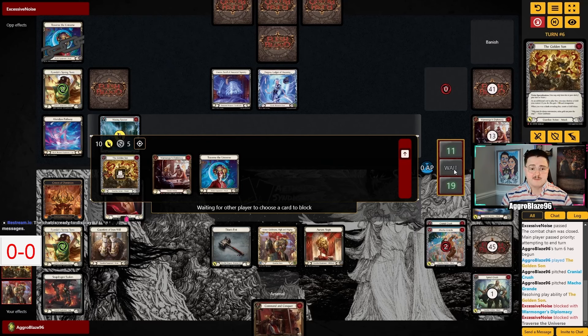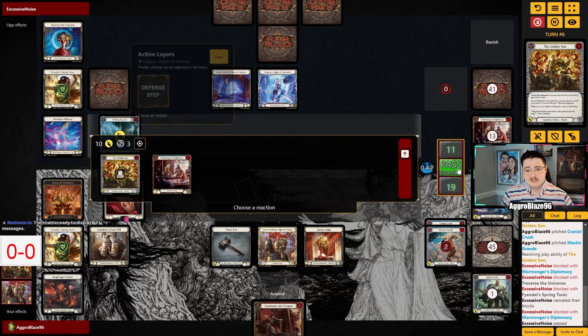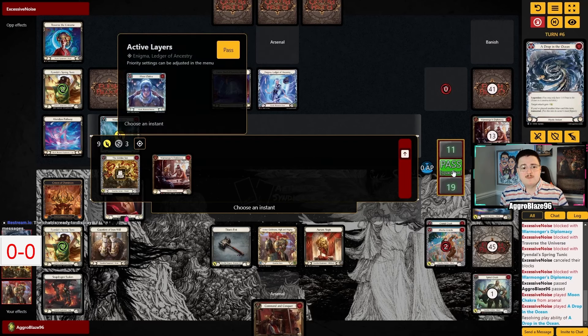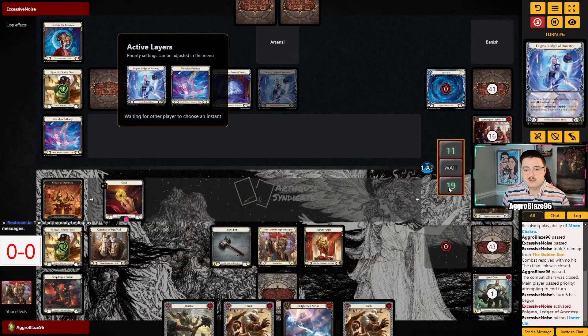There was a pretty good defensive stand from them here and they use a Chi to set up something powerful on their next turn. I also think giving Tunic here is extremely incorrect. It looks like they're trying to cover up the Golden Sun, which I don't really understand — they could be trying to keep their Waxing Spectre. Drop in the Ocean takes this down to nine, Moon Chakra for three. If they end up letting the Waxing Spectre go, it covers exactly nine. We're able to arsenal Command & Conquer, looking for a solid play.